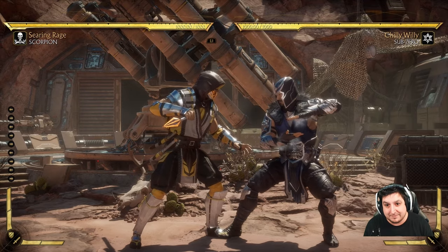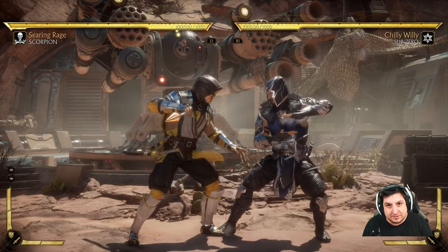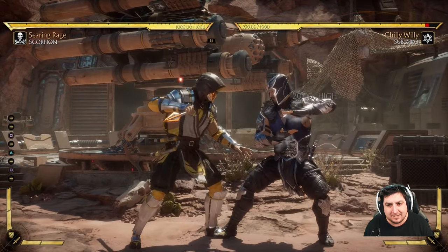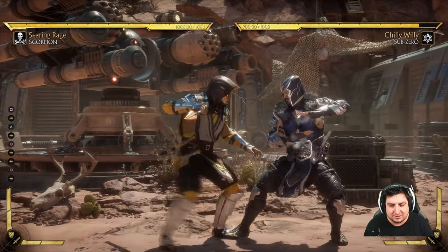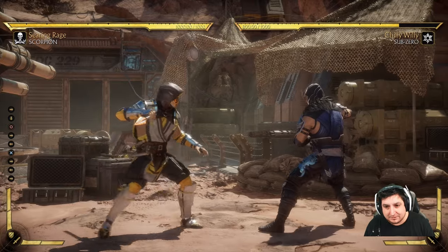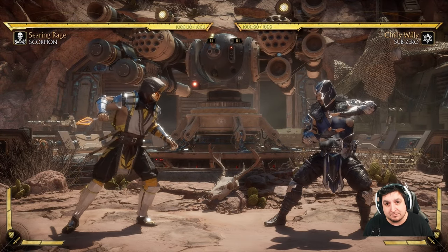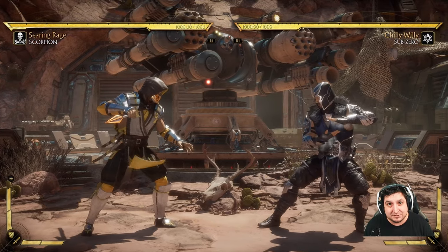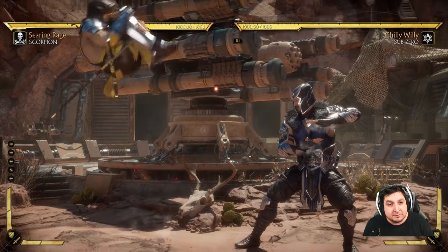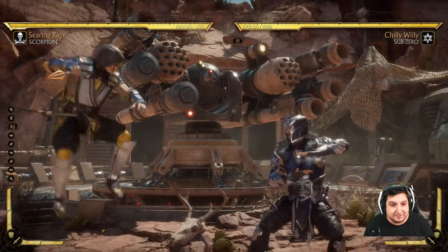Now, when you hit your opponent with attacks, different indicators appear. You have high, mid, low, and overhead. What these mean is that you have to block a certain way in order to block these attacks. Let's get into blocking because that's important. There is no air block in this game — so if you're jumping, you can get hit. Someone can just uppercut you right out of the air.